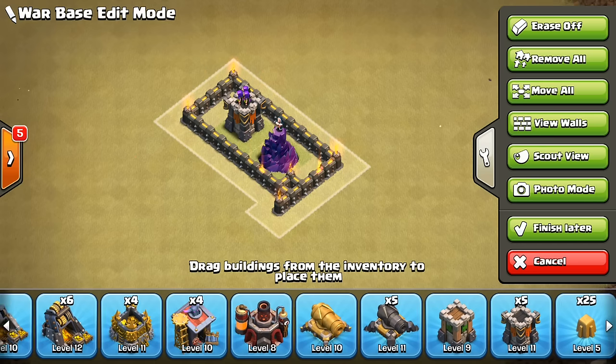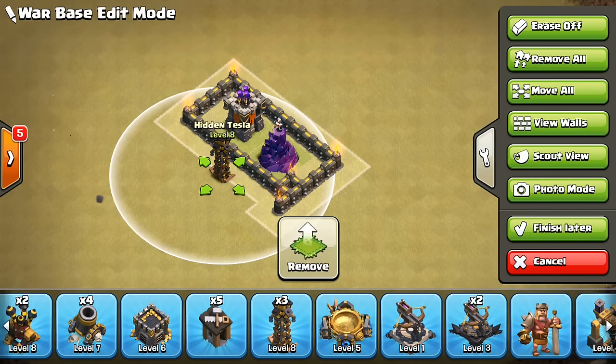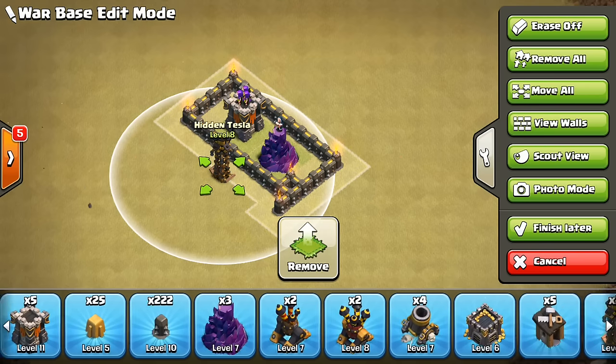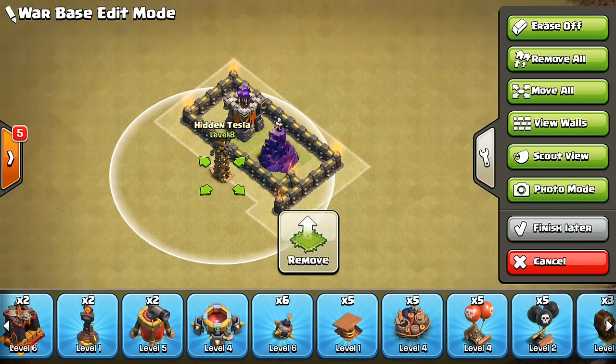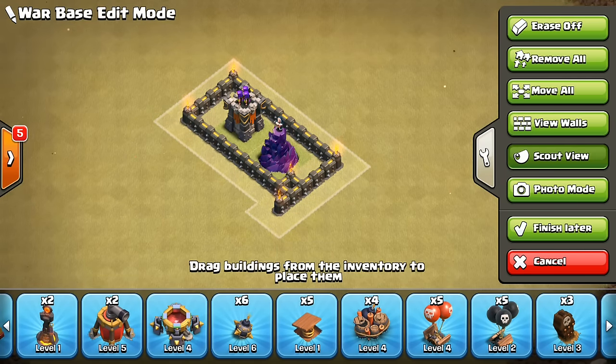Scout view takes away any kind of stuff that won't be seen by the attacker or whoever's scouting your base. So if I have all these traps that I throw down, hit scout view and they're gone. It lets you see what your base looks like to an attacker, so you can take a look at it from their side of the process, which gives you a new perspective on it.